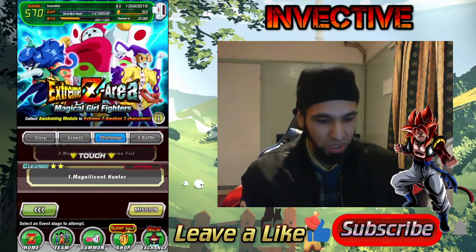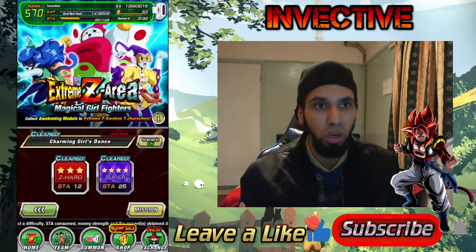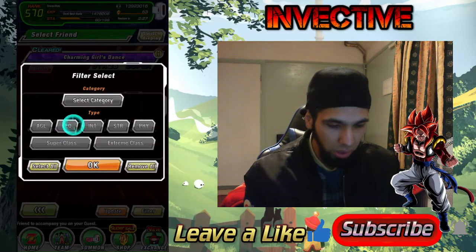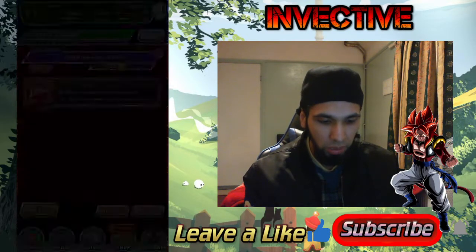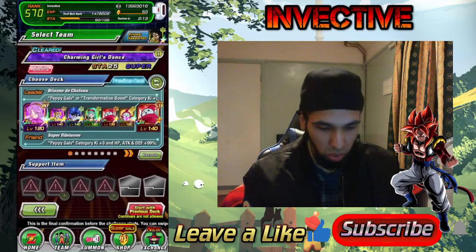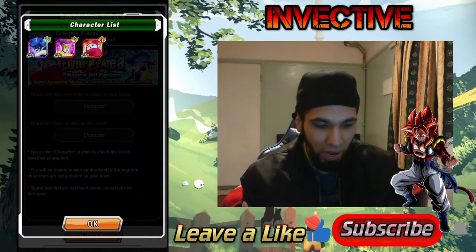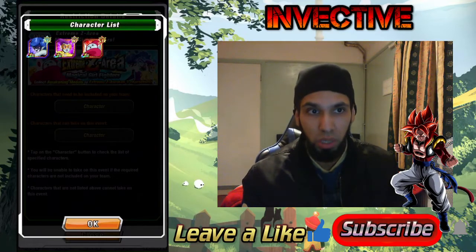First let's go ahead and beat one of the stages on the hardest difficulty so you can see what team I'm bringing along — probably the team you should bring as well. You're limited to bringing only this Ribrianne as your friend lead, and it goes Peppy Girls, so you're pretty much going to have to bring a full roster of female fighters. You're limited — if we check the limits, you have to bring these three characters on the team.